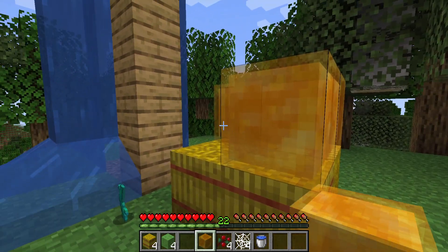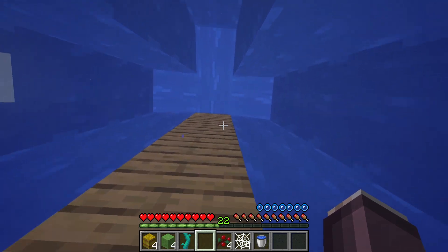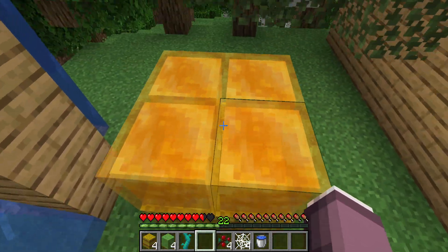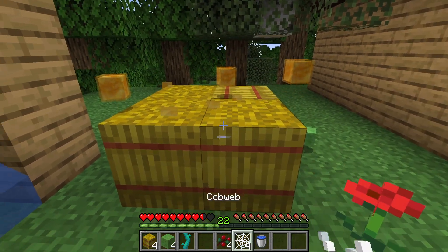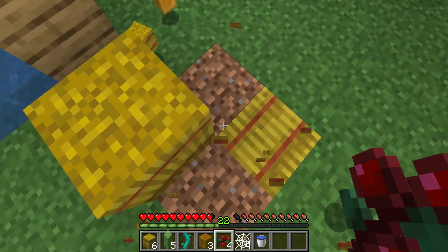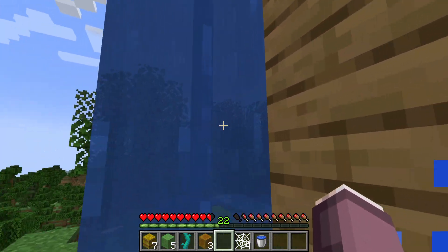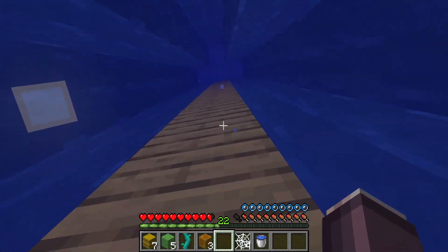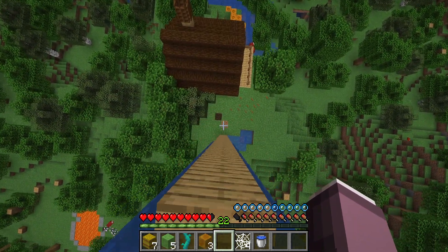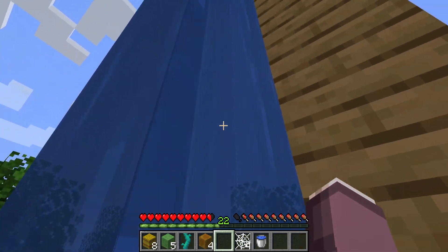Next is the honey block. This is an annoying one because I believe you do get hurt slightly when you fall, because they are prickly and stuff, so they will hurt. You can see I have half a heart still gone, but it did not really affect me.